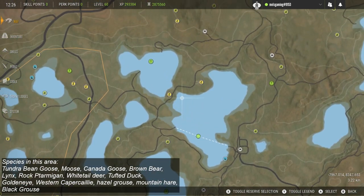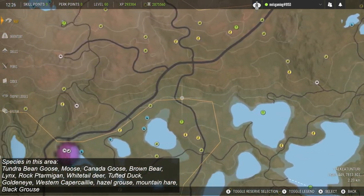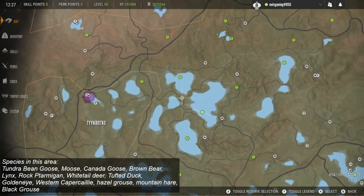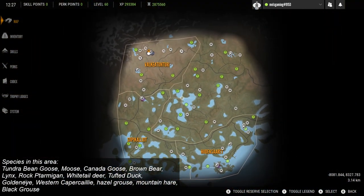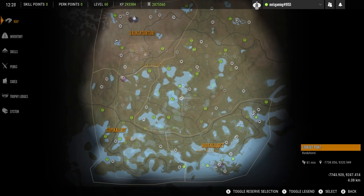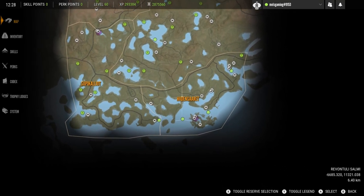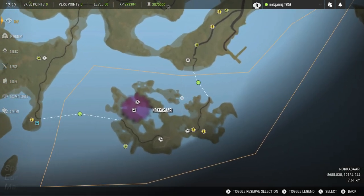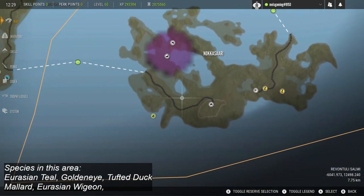In and around the starting outpost area I have seen some black grouse as well, so they do come down into the trees. That's a quick run through of some of the main areas on the map. The raccoon dogs and grey lag geese are found a bit more southerly, while the tundra bean geese I tend to find more in the north.